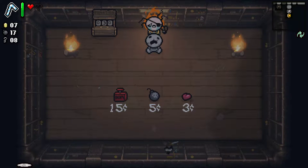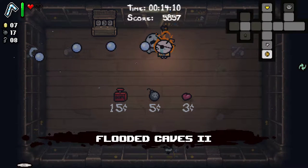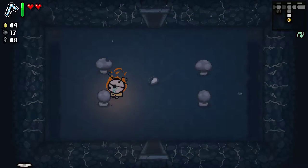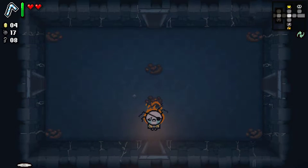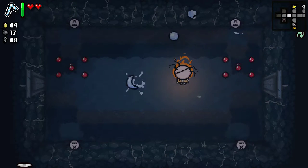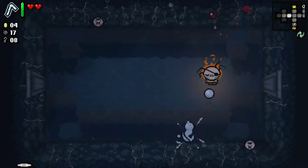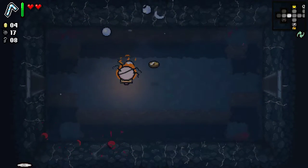So with nine keys, I'm going to go ahead and go in here. There's nothing really useful, except for this — I'll take a heart. The thing about soul hearts is they add on to the end of your heart container, so if you take damage you lose the soul heart first. You really only want to use it at the end or when you get a second one — getting two soul hearts in one floor combined is useful.